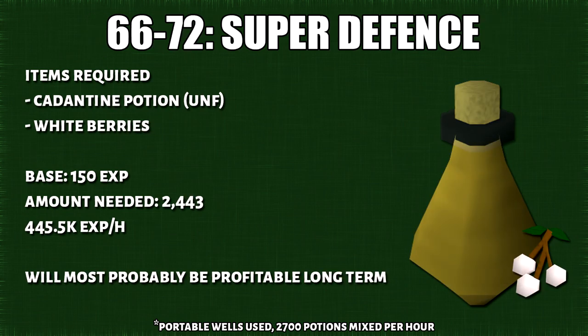The next potion you want to mix are super defense potions — this is yet another overload ingredient. From doing this, you'll get 445k XP per hour.